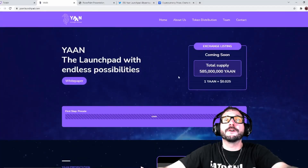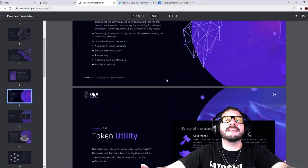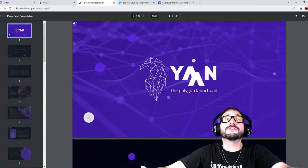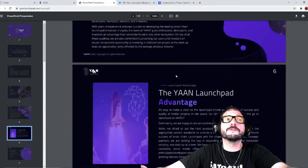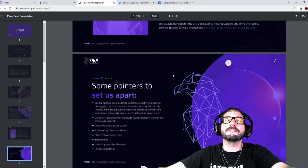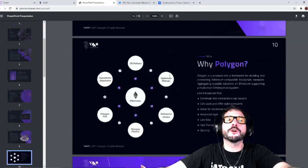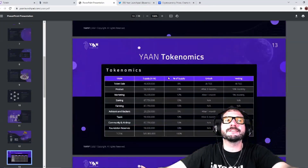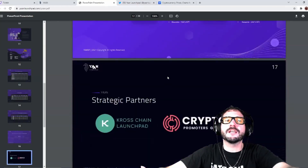They also have a white paper — 23 pages long. This is a great way to check out everything about the project. I do recommend that you read it word for word, so that way you know exactly what you're getting yourself into, especially if you're considering investing in this project.